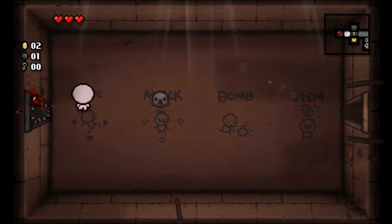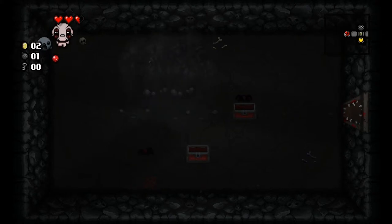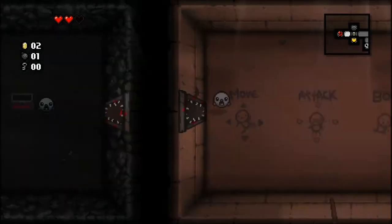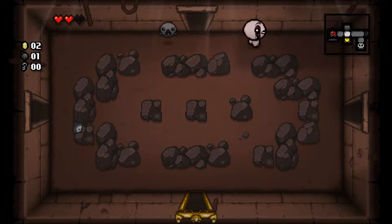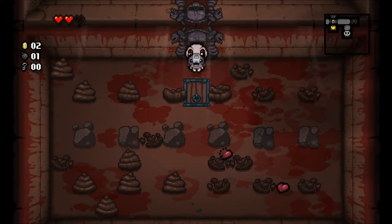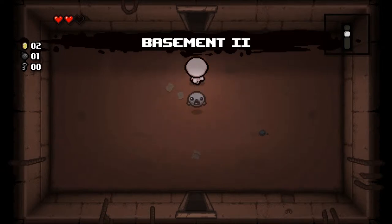Let's just see what's in the curse room. Spiders and troll bombs — amazing. Our tears are red too now. Oh — toothpicks, yeah, toothpicks. Let's go down to the next floor. I guess there's really nothing much to do here on this floor. I'm not sure if secret rooms work in the same way as they did in the other game — I guess we'll just have to find out. I should have probably shot those poops, but whatever.